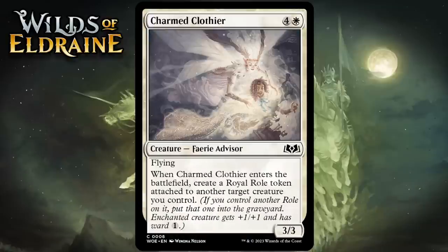Next up it's Charmed Clothier, which for 4 generic and 1 white is a 3-3 fairy advisor at common with flying. When it enters the battlefield, it creates a royal roll token attached to another target creature you control. A 5-mana 3-3 flyer is a bad rate. Getting a roll token does make a difference and this card can trigger Celebration since it puts two things into play at once, but even with that in mind a 5-mana 3-3 flyer is like a D, so I don't think this gets much higher than a C.